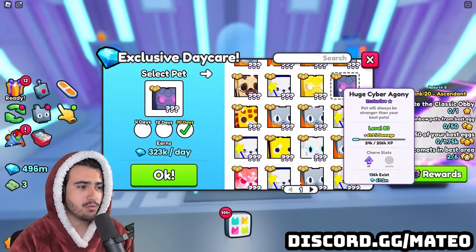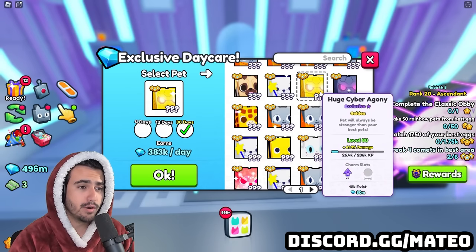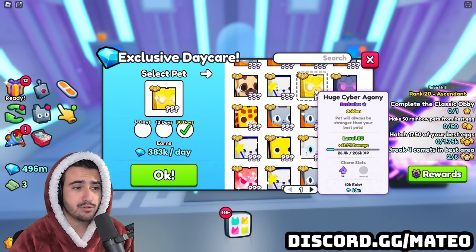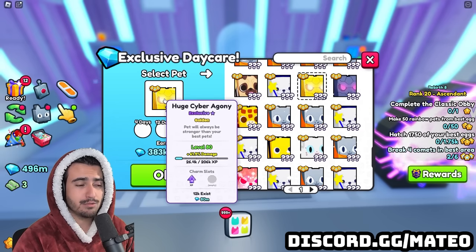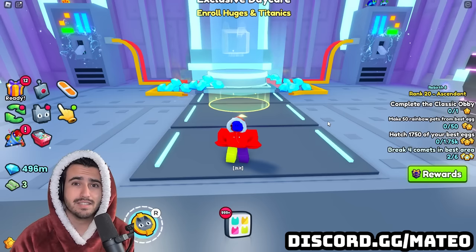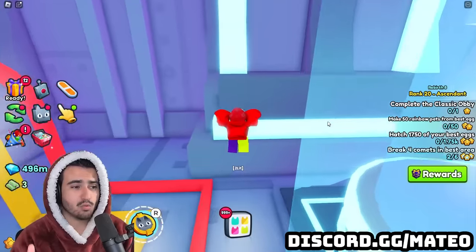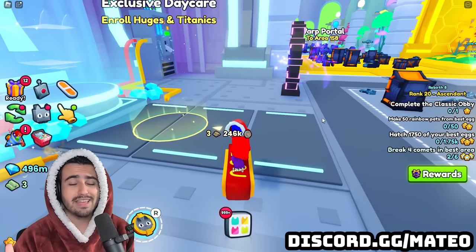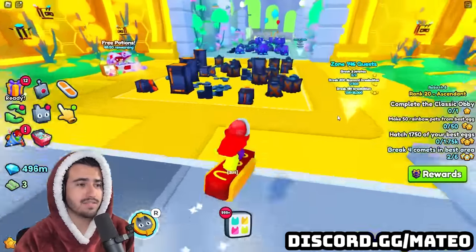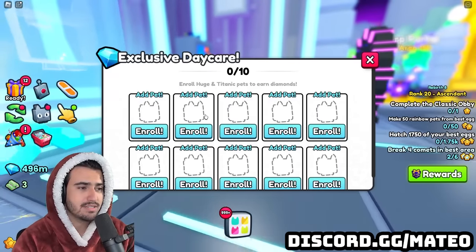If I take the regular version, you'll see I actually get more for the golden version even though it's the same exact level. For each type of huge, you get more and more — a rainbow huge gives more than a golden huge, a shiny huge gives more than a rainbow huge, and then there's gold shiny and rainbow shiny which give even more. But what you have to remember is that the exist count of the regular version of that huge is what actually determines how much you get paid. You must also log in every single day to collect the diamonds from the huges in this daycare.